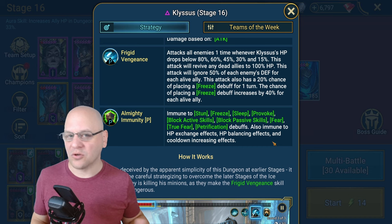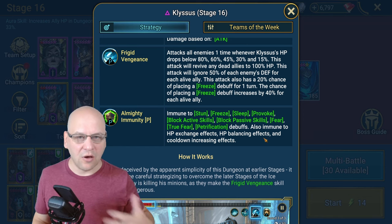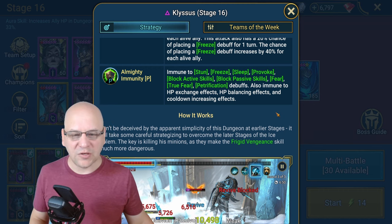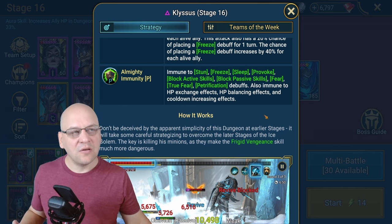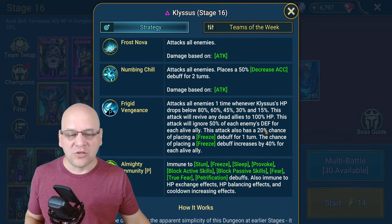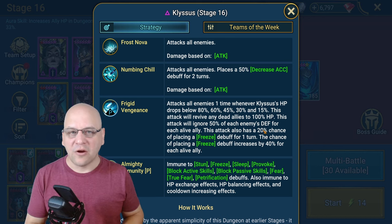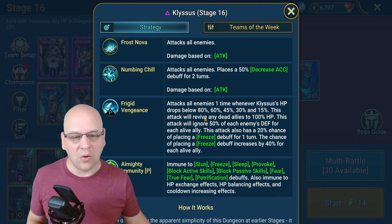It's potentially possible to have high enough resistance to resist the freeze, but typically we don't build all champions with a ton of resist so most of your champions won't. The better solution is to make sure the minions are dead. Having your cleanser in high resist is a good idea anyway — that cleanser could potentially resist the freeze and then unfreeze the rest of your team. Almighty Immunity is the same as other dungeons: you can't CC the boss and can't use HP exchange effects. You can turn meter control this boss, but it's less valuable here because no matter what you do, the boss still has those HP thresholds — you can't avoid getting hit sometimes.